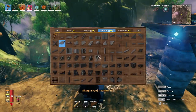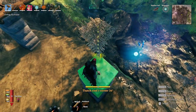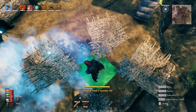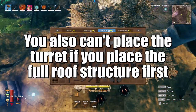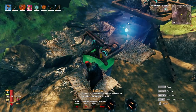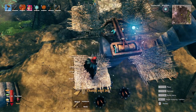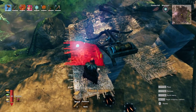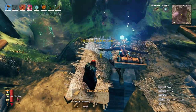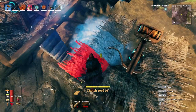Once you have your foundation stacked, grab the 26-degree thatch roof corner and start by placing the corners. We do this because once you place the turret, you won't be able to place the side pieces due to overlapping. Wiggle the turret in — it's a little finicky but you can get it. You can't snap the thatch pieces directly, but attaching them to the side works fine. Leave the back empty so we can fill it.